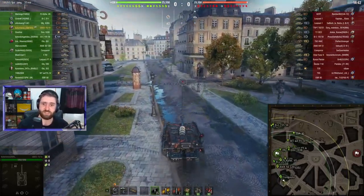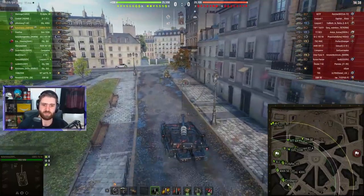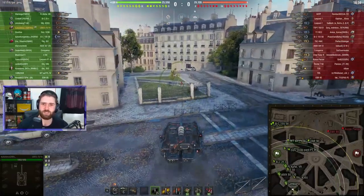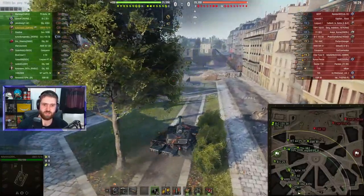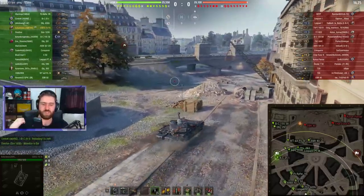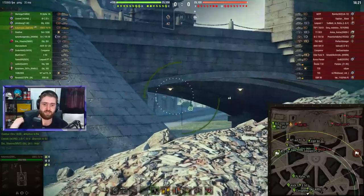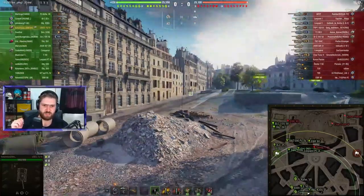The UDES 15-16 on Paris, against some tier 9 and 10 vehicles. You should do exactly what you need to do with the UDES 15-16 — find a hull-down position. Use your pneumatic suspension to angle your vehicle so they can't shoot you in the cupola on the left side of the turret. You also have a pretty weak hull, so hide that as well.